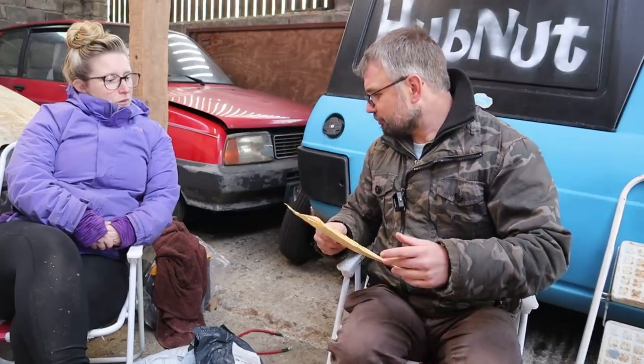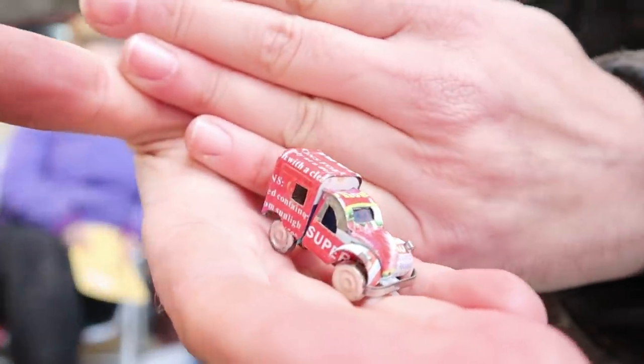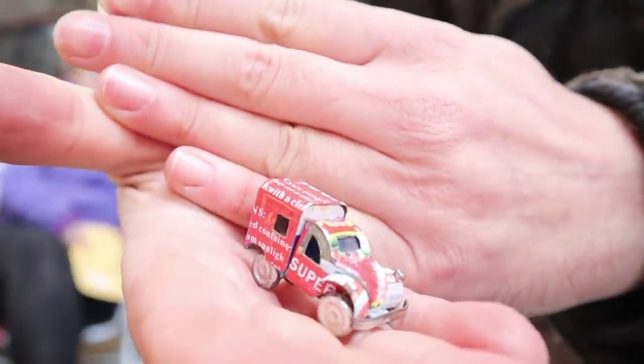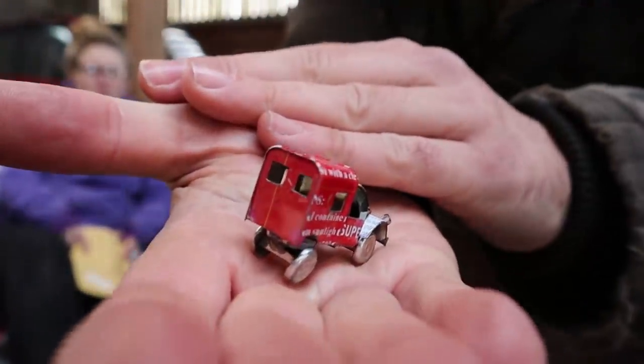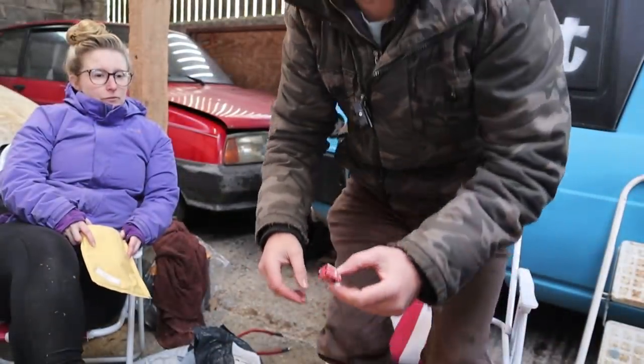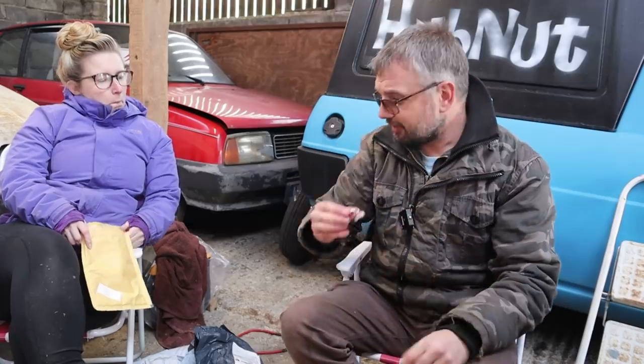This is what I need to show you — a tiny little 2CV van made out of some sort of food can. It's an extraordinary model. I've got a larger one; they're quite common, made out of soft drink beverage cans. But I've never seen one like that — it is tiny. A lot of skill there. So we like that very much. Thank you, Mark. That will go in my display cabinet at some point, once I have one.